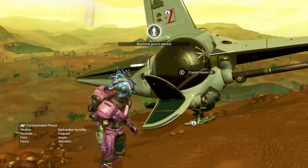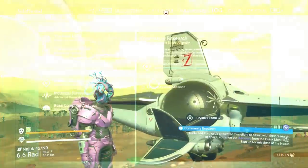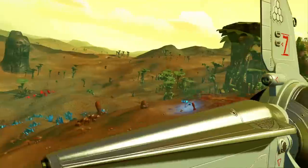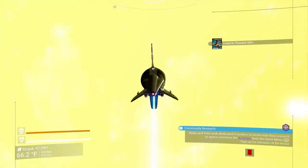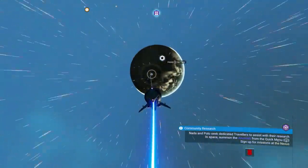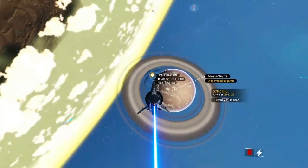When we leave our ship it makes an auto-save, so now we just have to reload. Save has been reloaded. Now we're heading towards the space station because that's where our tool is going to be.